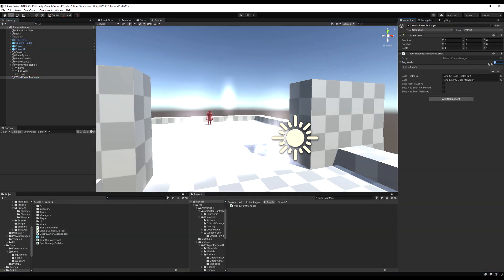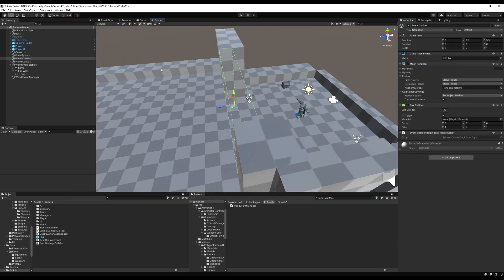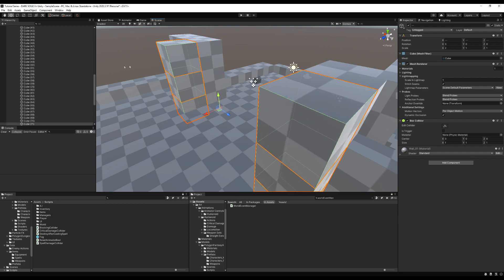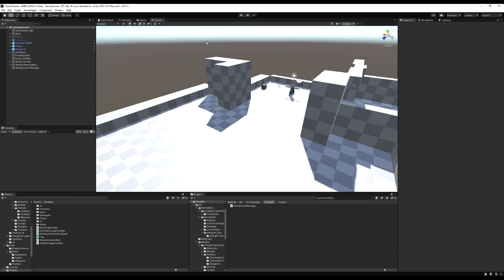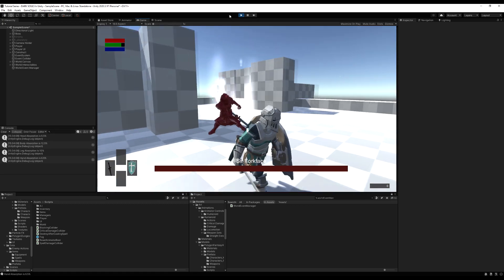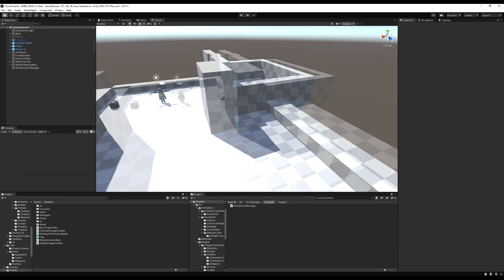Let's set the list size to one since I just have the one fog wall, and drag it in. As you can see it's roughly the size of the door. The boss event collider is right at the fog wall right now - we actually want the boss event collider pushed ahead of the fog wall, otherwise when you start the boss fight the fog will push you back out. Make sure your event trigger from the last video is placed more inside the arena.